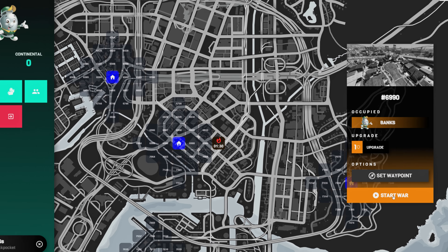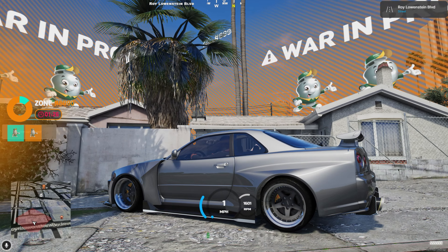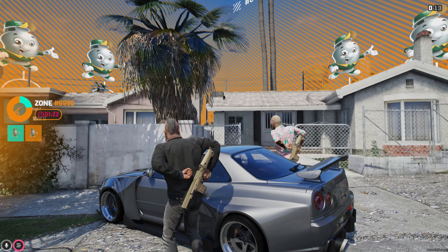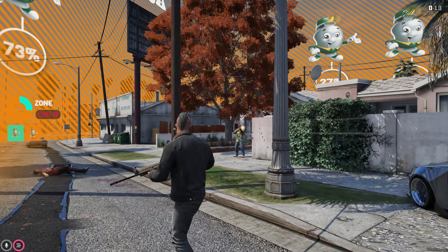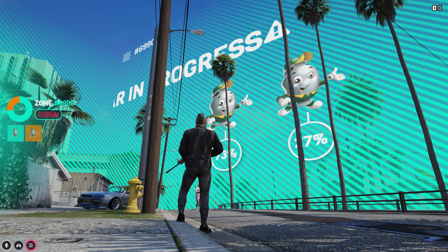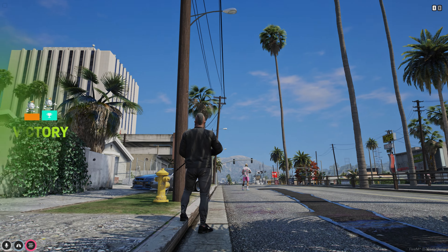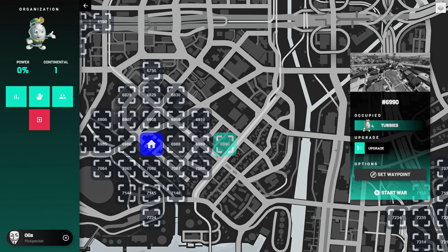Initiating a war will highlight the entire war zone to alert all players in the surrounding areas that a war has begun. Once players are inside of a war zone, they'll be able to partake in nefarious activities such as RDM, VDM, lighting people on fire — anything you want. It's a war zone. Police have the option to respond to war zones if they dare. Continue connecting zones and taking over areas to unlock your own gang compound.